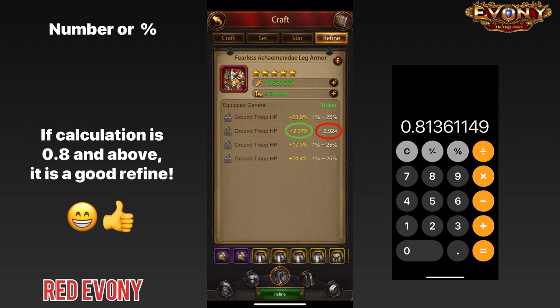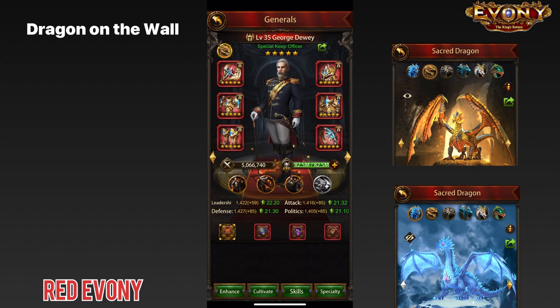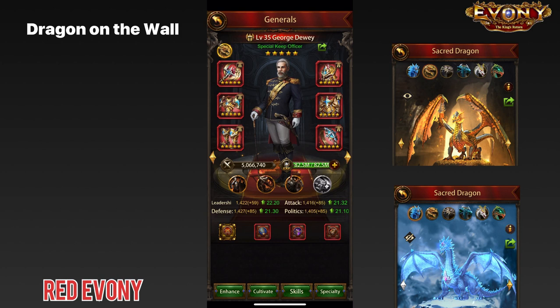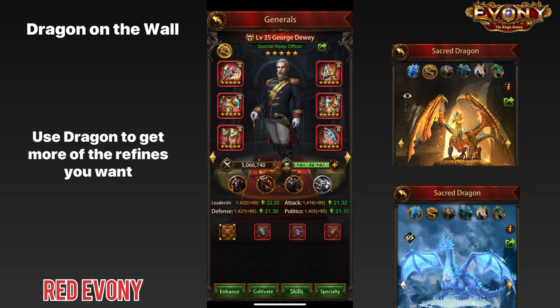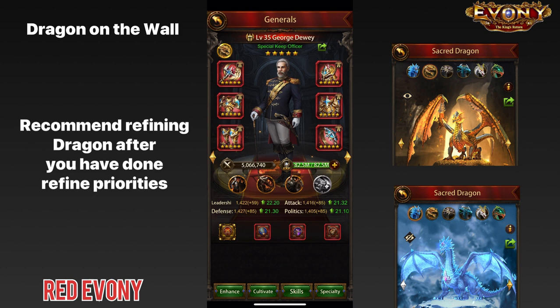One other important thing when refining your world general is if you have a dragon. For your world general, and indeed for any other general, you essentially consider the dragon as an extra piece of gear when it comes to refining. What you would want to do with your dragon is try to boost areas of your refines that you feel are a bit weak or that you'd like to increase. For example, if after finishing refining your gear you wanted more mounted HP refines, you would go to your dragon, refine, and try to get that additional mounted HP. For world generals in particular, I recommend refining your dragon after you've decided what refines you want on your world general.